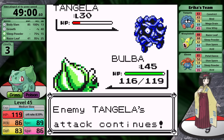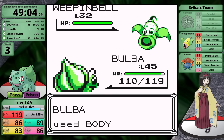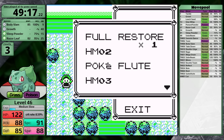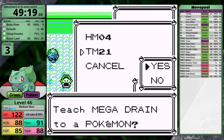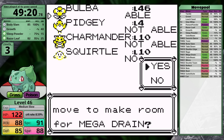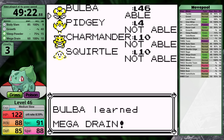Now at level 45, I head back to face Erika. This one is really easy — Body Slam three-hits the Tangela, Weepinbell gets two-shot, Acid is doing so much less now. Last is her Gloom and I get a lucky critical hit. While this badge doesn't give me anything particularly useful, the prize for the fight is Mega Drain — a grass-type move that does not have a high critical hit ratio, so I can teach it in place of Razor Leaf and now benefit from the stat boosts Growth provides.